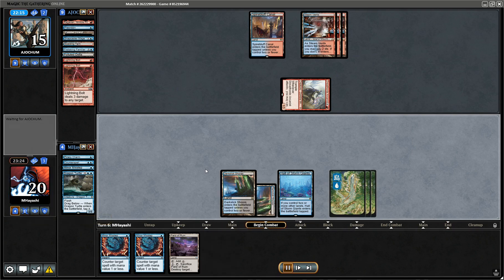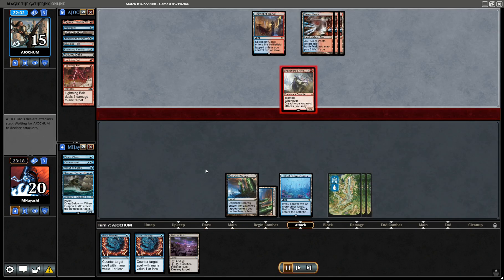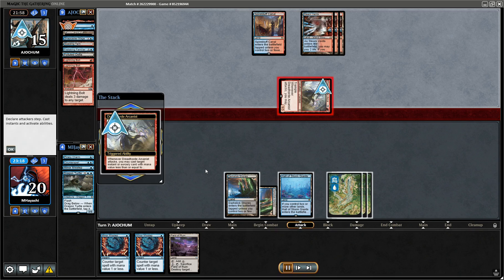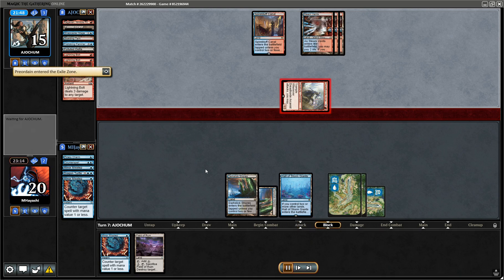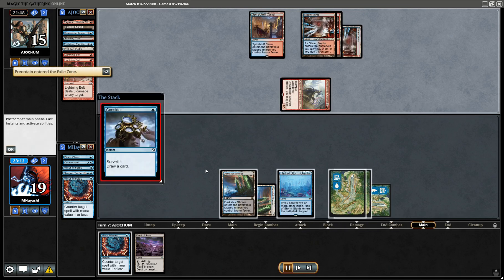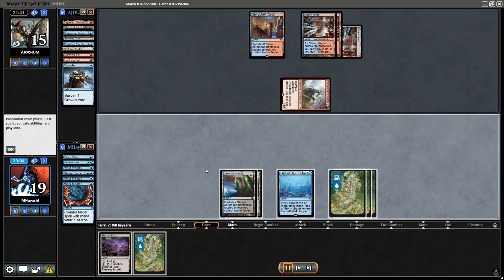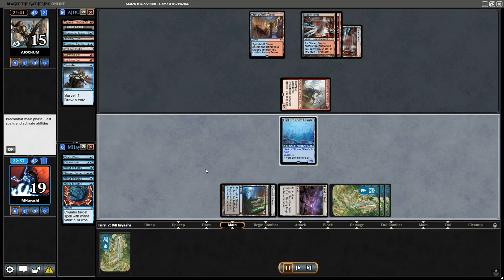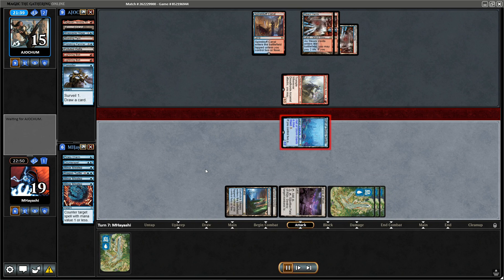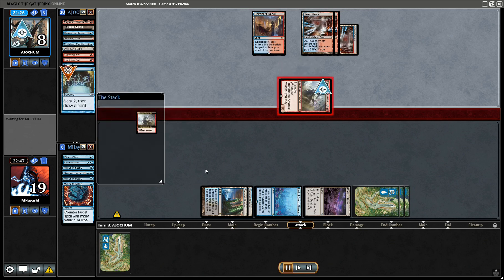This unlocks attacking with Storm Giant next turn if that's what we want to do — there's a decent chance that is what we want. We might as well counter this fairly powerful dig spell. This way we can attack with impunity next turn. We were hoping to run them out of cantrips because we'd rather race a Dreadhorde flashing back Lightning Bolts than one that keeps drawing cards, but their deck has a lot of cantrips for obvious reasons.